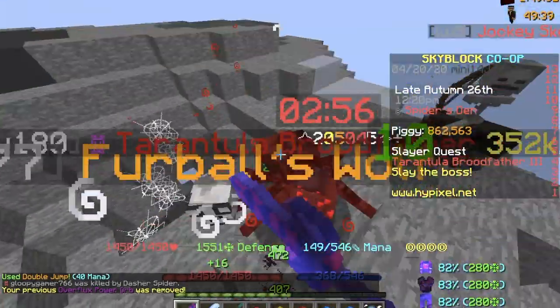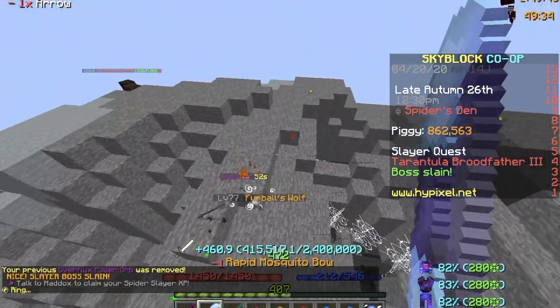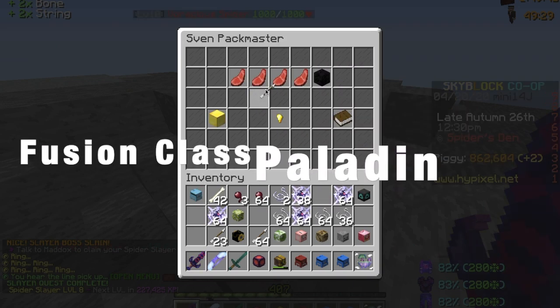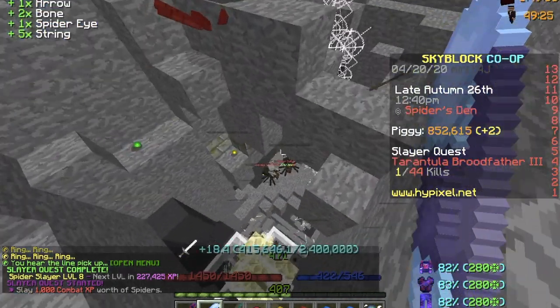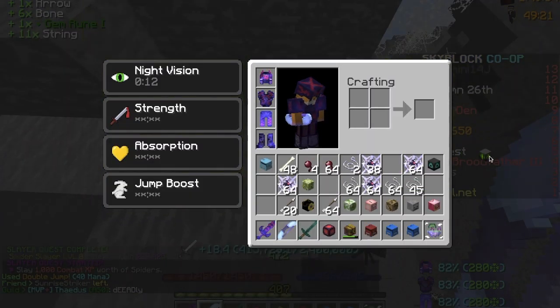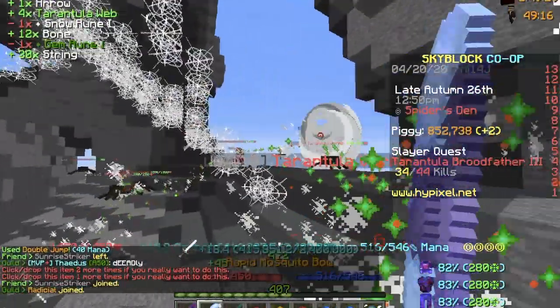Moving on to the final class of the day — the fusion class of Tank, Damage, and Support: the Jack of All Traits and the Master of None, also known as the Paladin class. Instead of healing your allies, do you prefer to buff their strength instead? Do you prefer a more proactive support role to help the team and lead the charge even as a support? Because if this is what you desire, this is certainly your class.